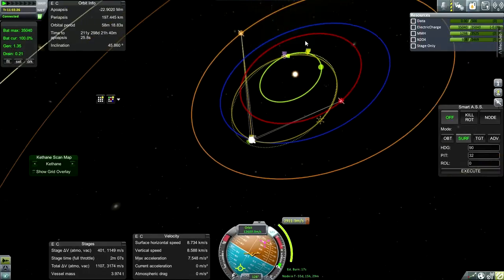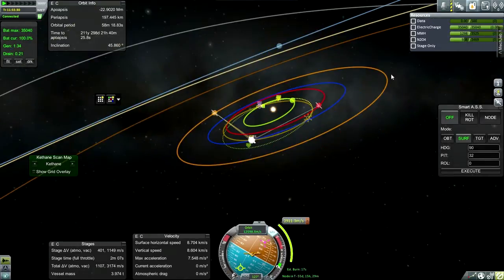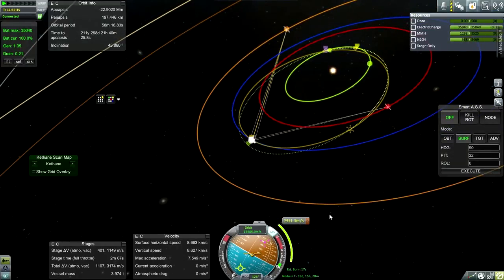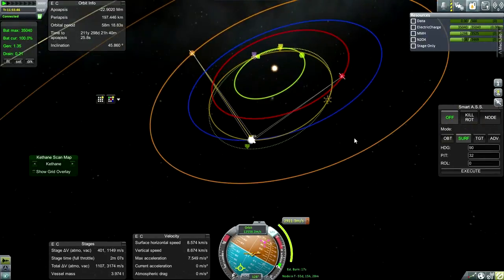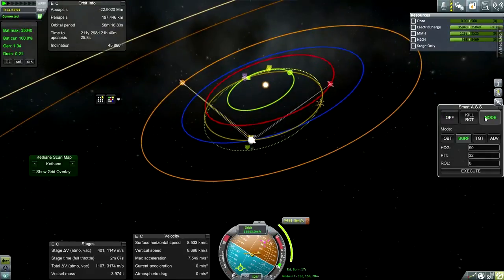We're currently coming in on a very high pass over Mercury — 75,000 kilometers. I can't fix any better than that from this maneuver node; it would cost too much and be prohibitive. We're only getting an encounter because we're meeting Mercury at our ascending node. This is not the Hohmann transfer point — it's actually somewhat different, because if we tried the Hohmann transfer point the mid-course plane change would be too much.